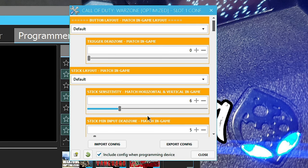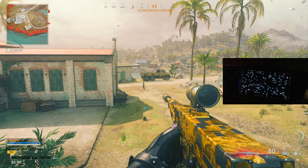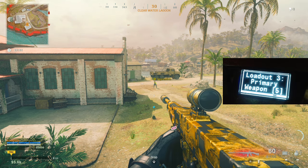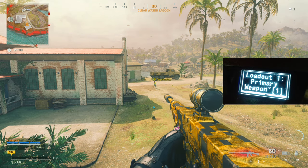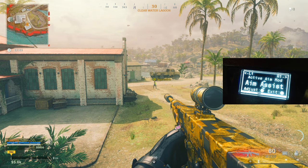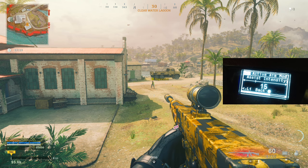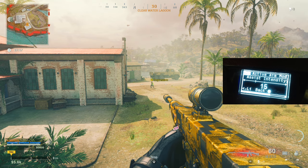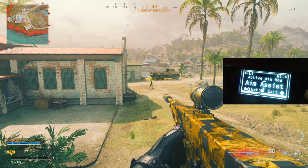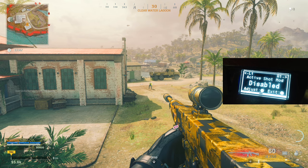Now let's hop into a game to show you guys with my boy Snow. I'm in the game with him right there on his main account. Now let me just show you the settings - going to Active Aim Mod, aim assist, press X, R1 to go to intensity - 15, the number I tell you all to start at. Make sure everything in the options menu in-game is set correctly, vibration is enabled, and shot mod is disabled here because I don't want aim assist while shooting.